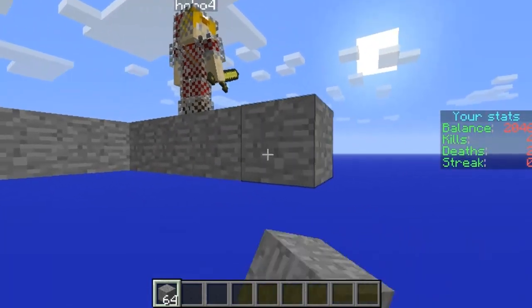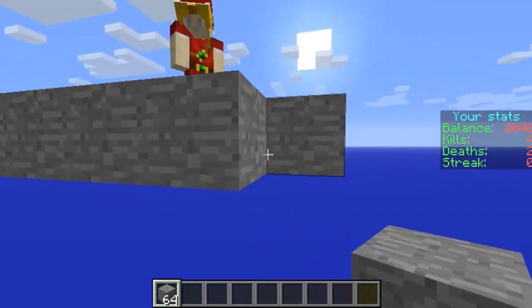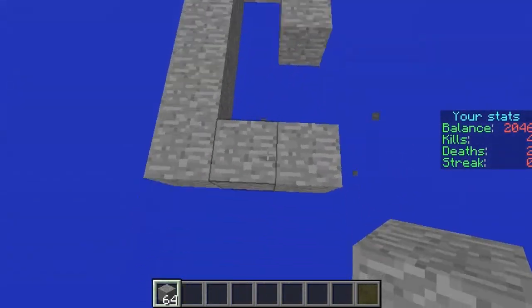If a player falls off they will fall into the void and just die and spawn back. I really like this plugin, I'll definitely be using it to build some maps for my server. There'll be a download link in the description below, and as always guys please remember to rate, subscribe and comment. Cheers.